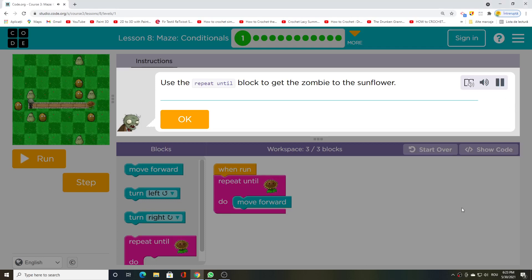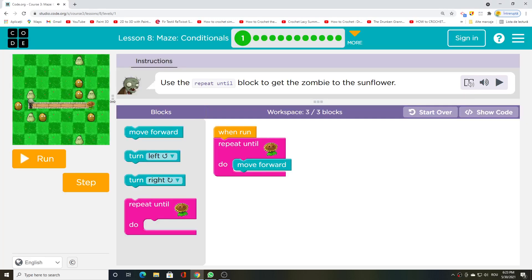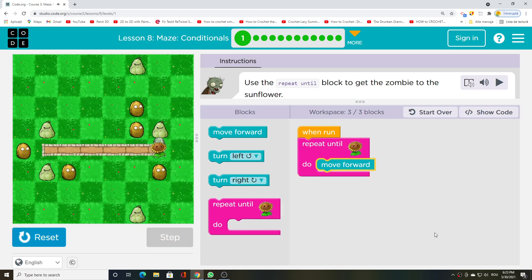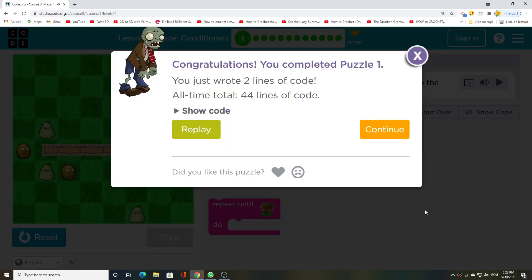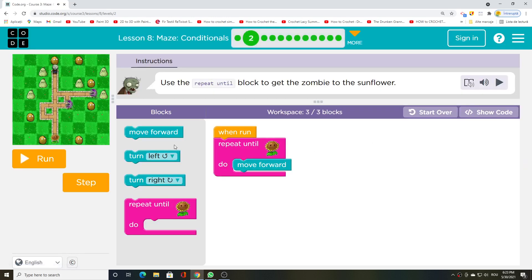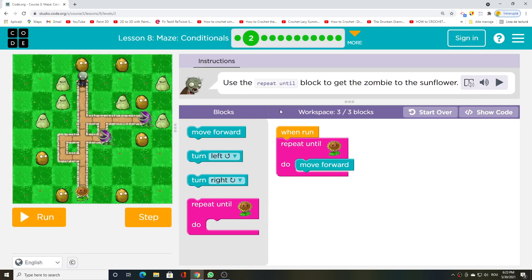Use the repeat until blocked to get the zombie to the sunflower.